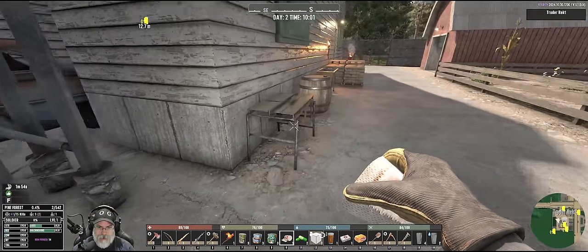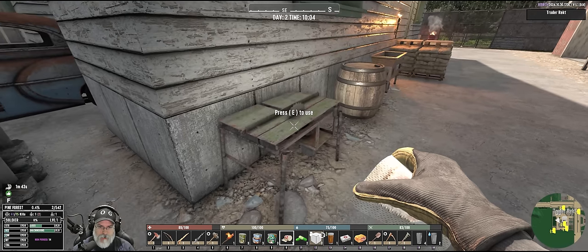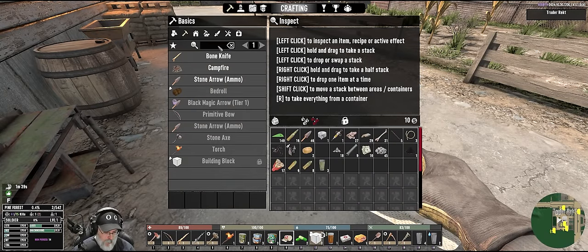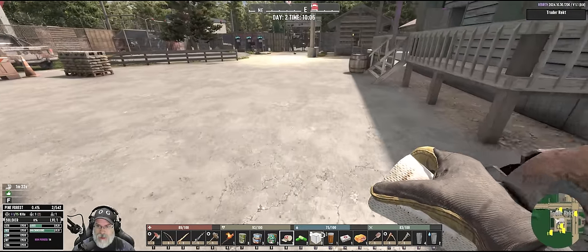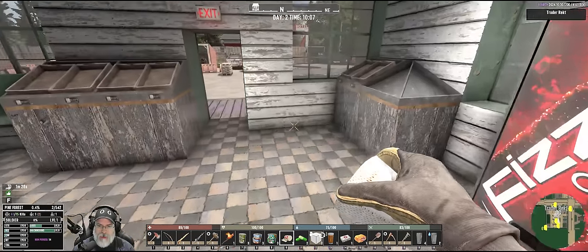This is where the table saw is. That's 36 minutes of burn time — that's pretty good. The saw blade can go there. And now we can make planks, which are one of the things we need for real storage boxes. We need planks, and we're also going to need black dye. How in the hell are we going to find black dye? That's super rare in vanilla, but maybe it's not so bad here.